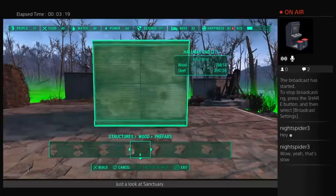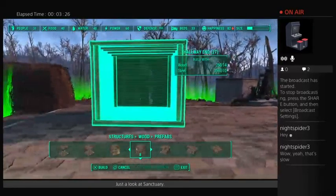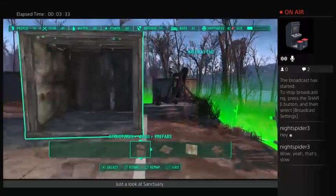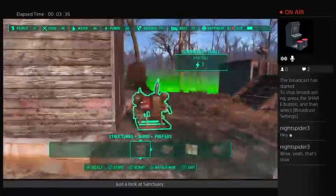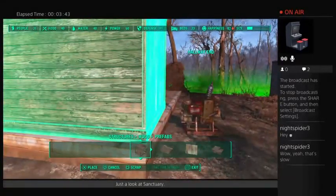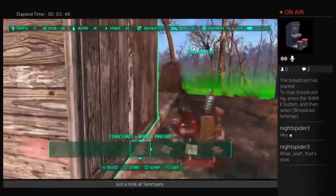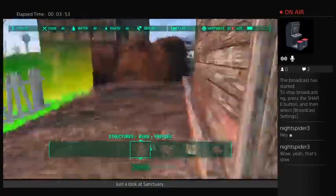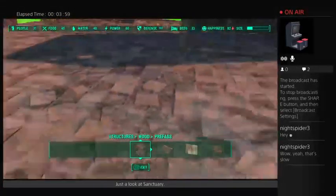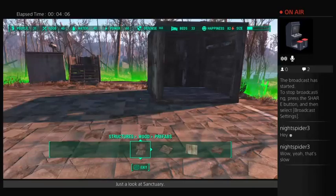We're gonna come up here to hallway end. Turn it so it's facing this way. I'm going to try and get this to line up and be all nice and square. I'm not the best at this, but we'll try. Let's see how that looks — that's not terrible. First try. Of course, you won't have these lovely foundations at other settlements unless you build them using the foundation thing.